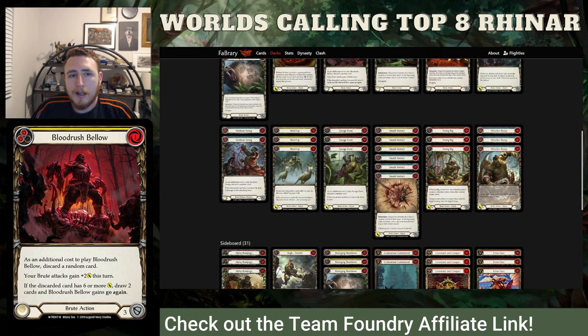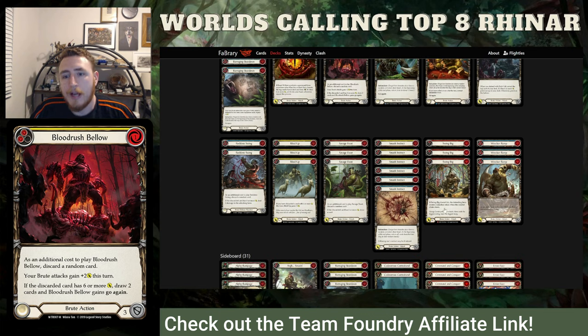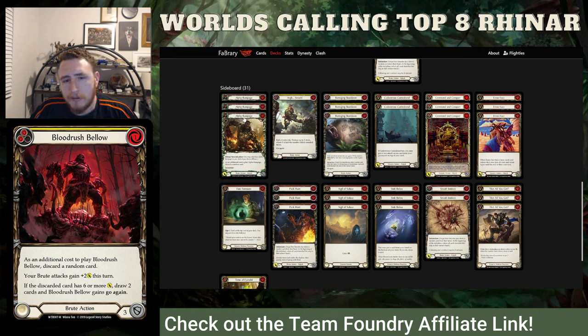Swing Big is your highest priority normal Arsenal target — comes in for ten. If you get that Red Barraging Beatdown it'll come in for fourteen. That's probably your natural ceiling. Riled Up comes in for nine — not a bad choice. Alpha Rampage only really against super turtle decks, for the kill. Pack Hunt and Smash Instinct are other options. Sometimes Cadaverous Calm, Command and Conquer, and Array Space — if the opportunity presents itself and they've been holding something in their arsenal, ending on a Command and Conquer after you've pulled cards and intimidated then blows up their arsenal. Contraband — if you ripped all their cards and you had two blues, you can loop a Blood Rush.